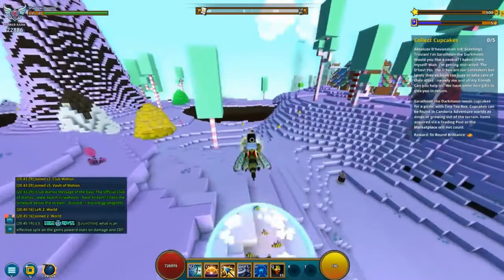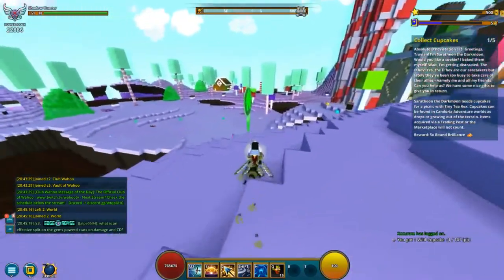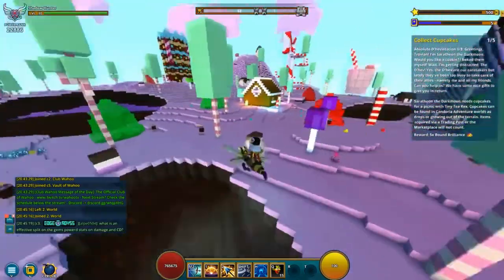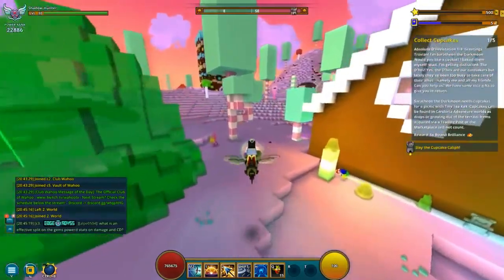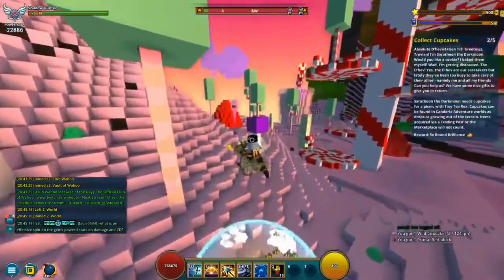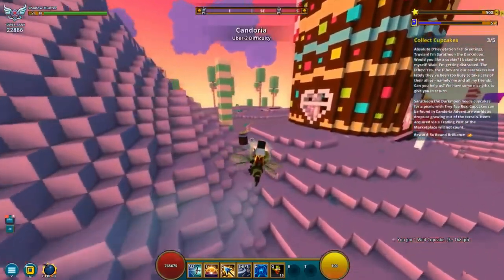Step one is to collect five cupcakes, and you do that only in Kandoria. Go to the easiest world — I think it's Prime World 3 — which is where you find the most resources. This week is an infinium week, so that's also a good place to go. You might notice a little thing on top of the cupcakes — that's a mod called Waypoints, which is really helpful for gathering things like cupcakes, enchanted wood, or mushrooms. That's step one.